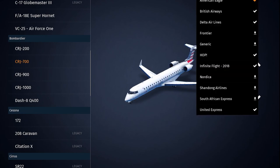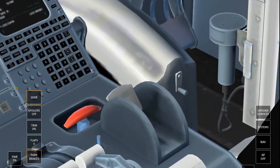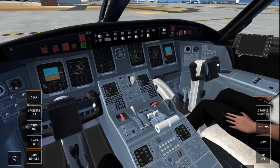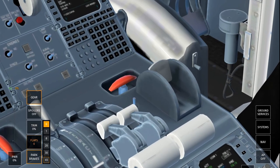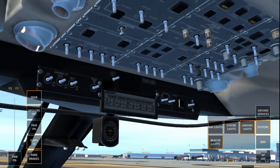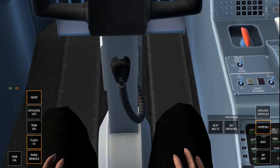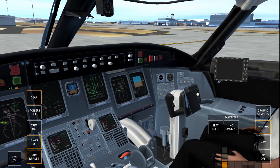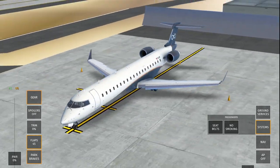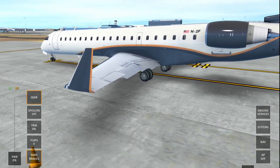Now we're going to the Bombardier aircraft — there's no Flybe available so we'll take the Infinite Flight livery on the CRJ-700. I think the CRJs in Infinite Flight are really good aircraft. They're a bit like the A320s and really just need a live cockpit added. We actually do have a working cockpit here. I'm looking for the flap lever — the flap thing is a bit weird in this aircraft, but it all works. The rudder pedals work as well, and the rudder pedals work in most cockpits. I don't think they work in the Embraer cockpits we were just looking at.